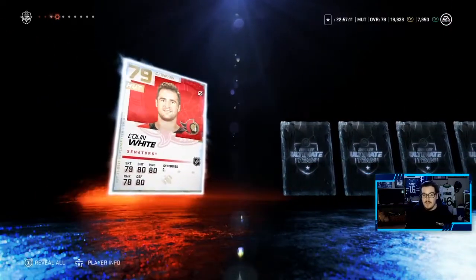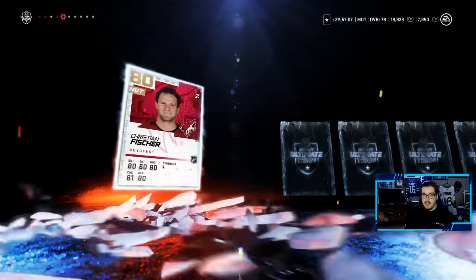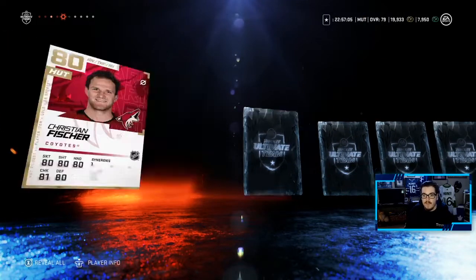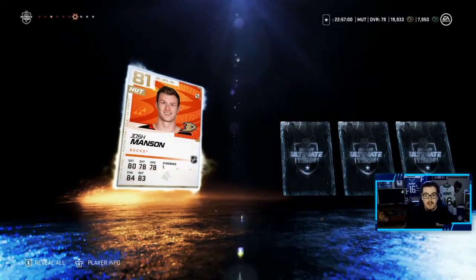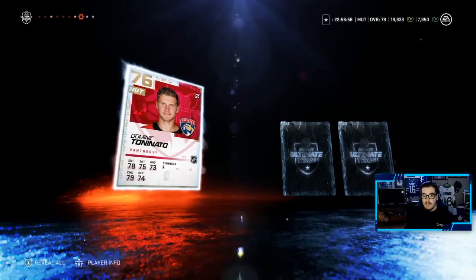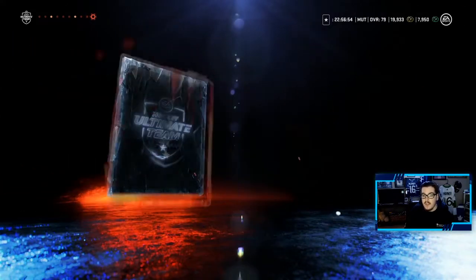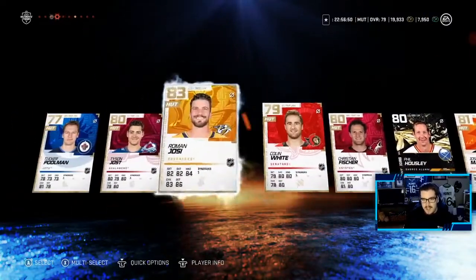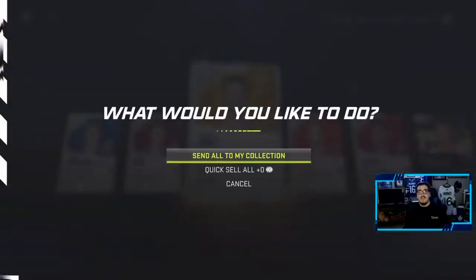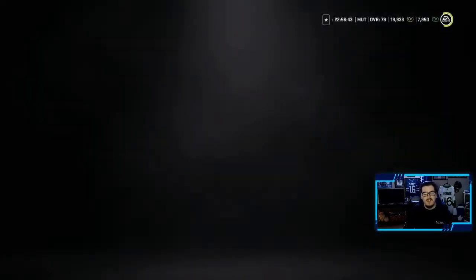Looking for something over an 82 here. Roman Josi — 83 overall, 100% getting used on the team. We asked for an 82 or higher and got an 83. That's two 80-pluses, with one more hiding in the pack. Christian Fischer, Phil Housley, Josh Manson, Connor Carrick, and Jean-Gabriel Pageau. Pretty good pack — big upgrades to the team.